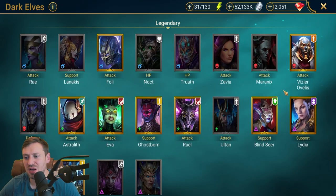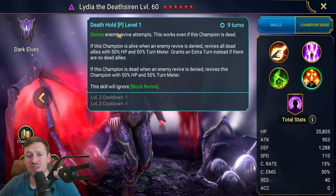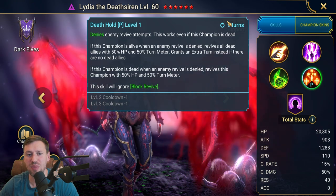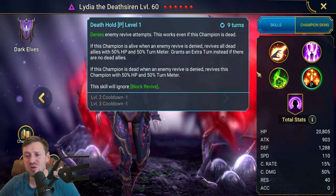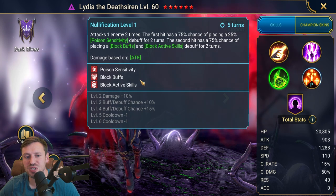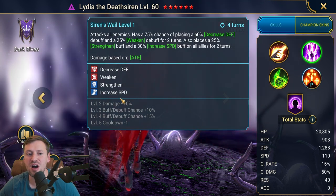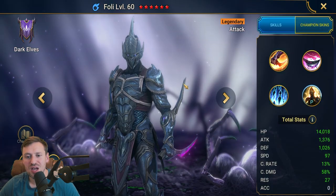There's another champion that's similar but doesn't quite fall in this category — it's Lydia, through her passive. She can basically deny the enemy when they try to get revived, and that includes Wukong's passive. However, this is on a seven-turn cooldown, so it is quite long. What's good about it though is if your teammates are dead, Wukong tries to pop back up, you block it, your teammates come back and get to go again. She's still a really good answer to Wukong, though I feel like she's falling off a little bit. With stone skin and everything, she's not the best option.